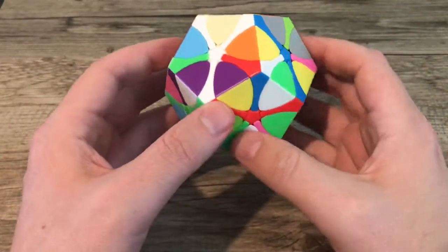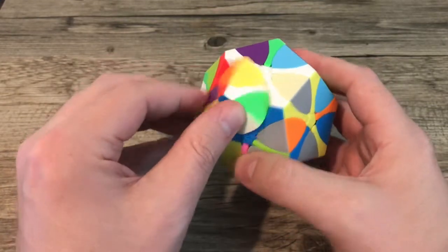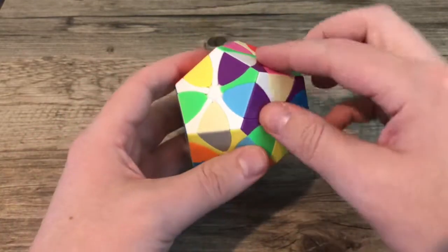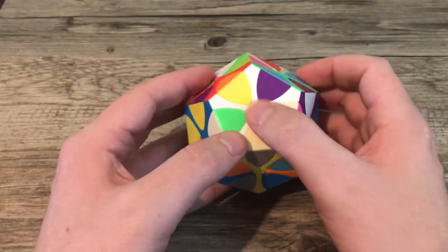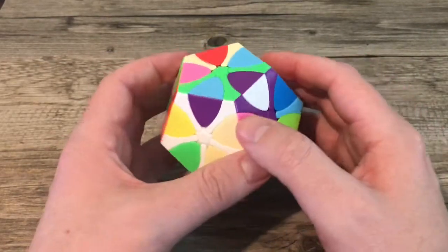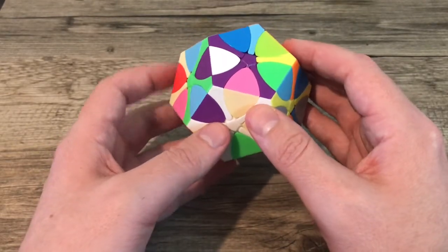In this video we're going to show you how to solve the Readymanx. We're going to start with the white side, just like most people do with most puzzles. What I do is get my white cross, and we're going to start by putting the white-purple piece in.